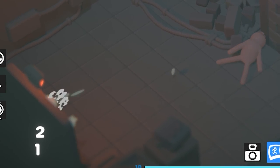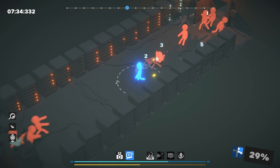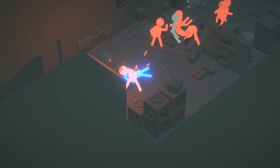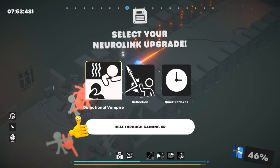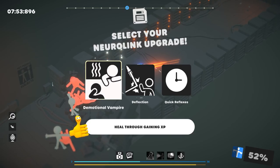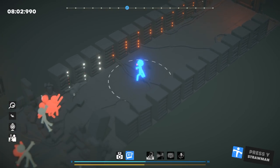I blocked one — look, they can't get in the door at the bottom, or at least it takes them a while. He's got a tranquilizer gun. Fire lasers is amazing. If only fire spread from one unit to another. There's like a guy on my back and I can't shoot him with my lasers. Demotional vampire — heal through gaining XP. I think we need anything that heals us. It's definitely leveling up, not getting XP, because we just got a lot of it.